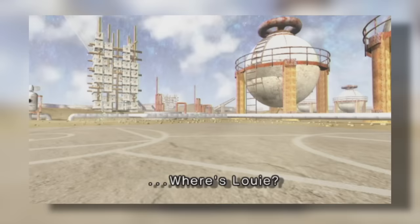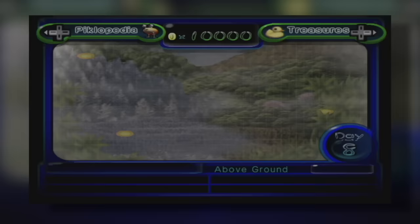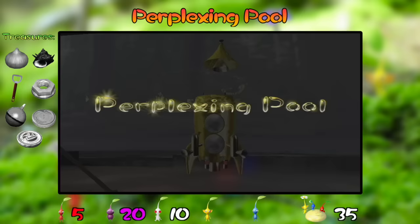At this point, the President — an awful, cowardly, gluttonous, greedy capitalist — under the guise of rescuing Louie, joins Captain Olimar in the continued destruction of this strange world where 141 treasures remain.